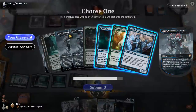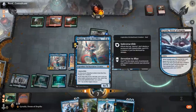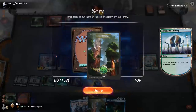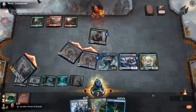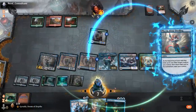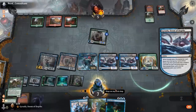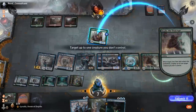Here we go — pick up Spark Double, copy... this is ridiculous, you've got to admit it. Let's just get a Paradise Druid, play a Temple of Mystery, then send in. Not for lethal here, but end of turn Thassa is going to blink the Fibblethip that's really a Spark Double, and I'll end up with another 7/7 in play.